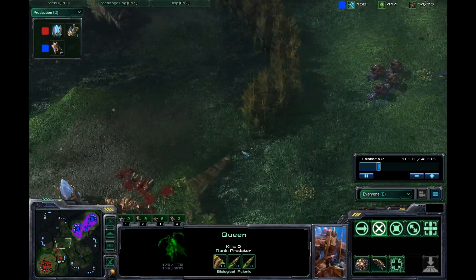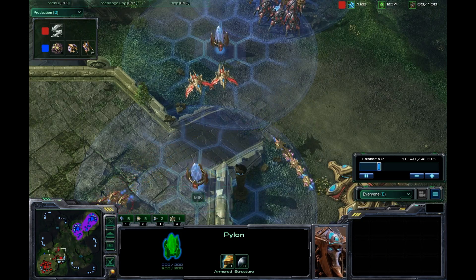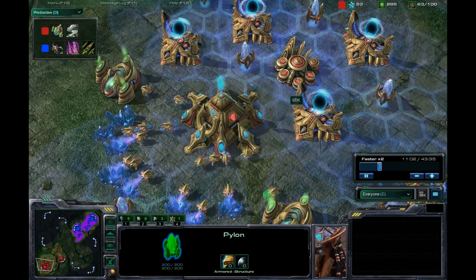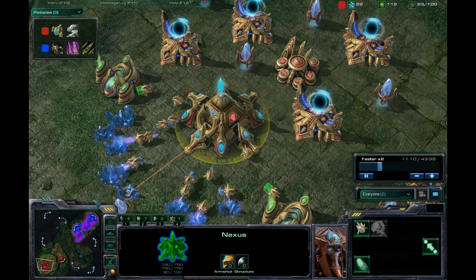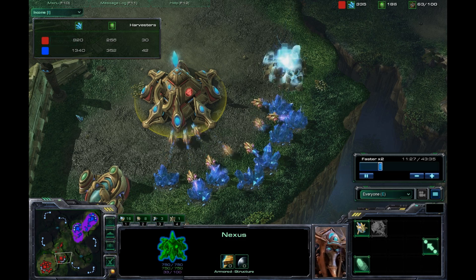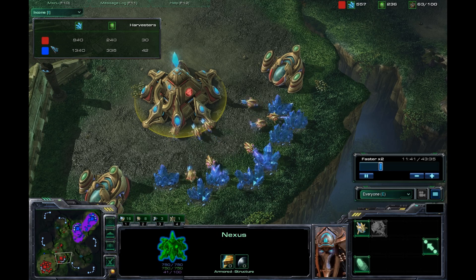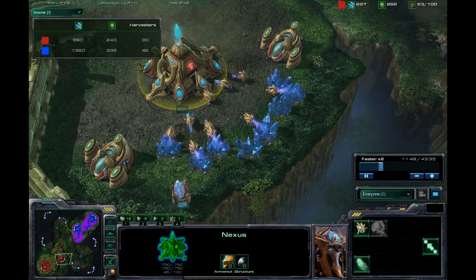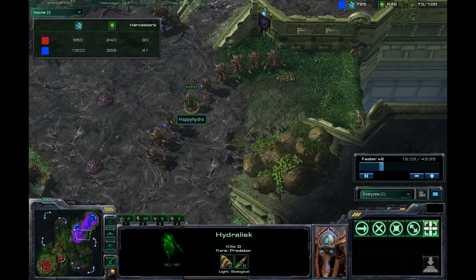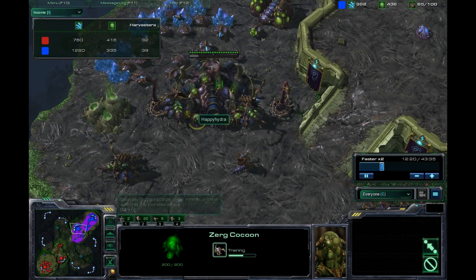There is going to be an engagement here, but really not too much going on, as Mick does have plenty of forces to guard this natural expansion and is going to go ahead and saturate his expansion with a lot more probes, leaving enough probes at the base to get the job done. Now there's going to be a lot more income. Happy Hydra is going to sit on a good solid 1300 minerals as this game progresses, because he was able to secure that expansion earlier. Mick did well securing his own to make sure he does not fall behind too early.